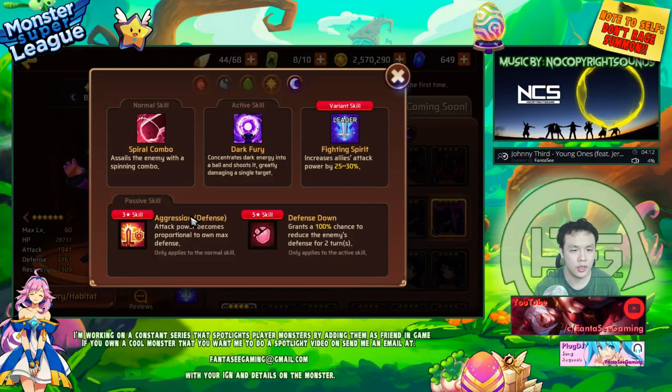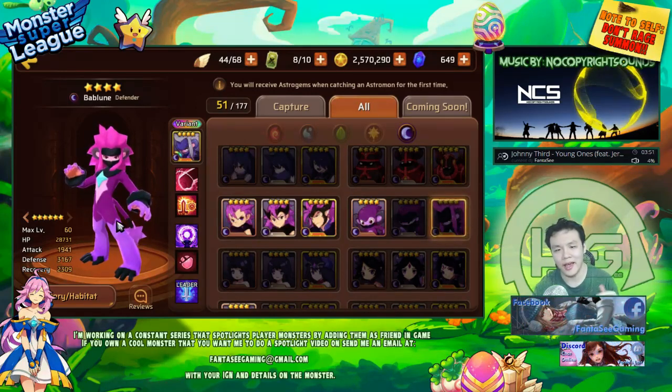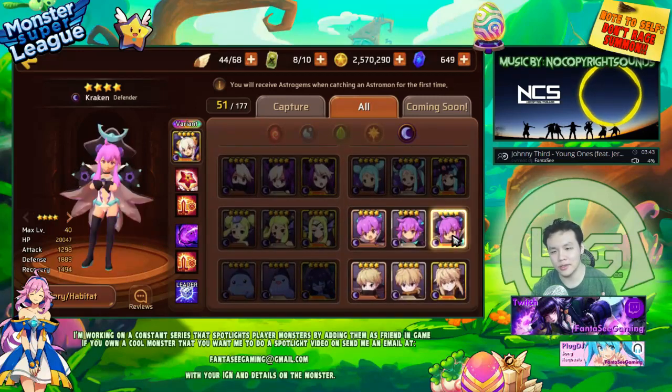That makes him unique in this sense. His uniqueness and his defense stat being slightly superior to the Dark Seastar — I would put him here on the same place with the Dark Seastar. The reason why I placed the Dark Seastar as a tie against him is because the Dark Seastar is useful everywhere. You don't necessarily always need armor break.